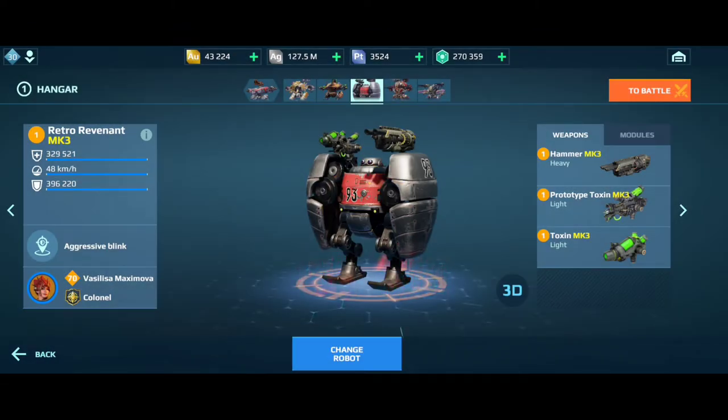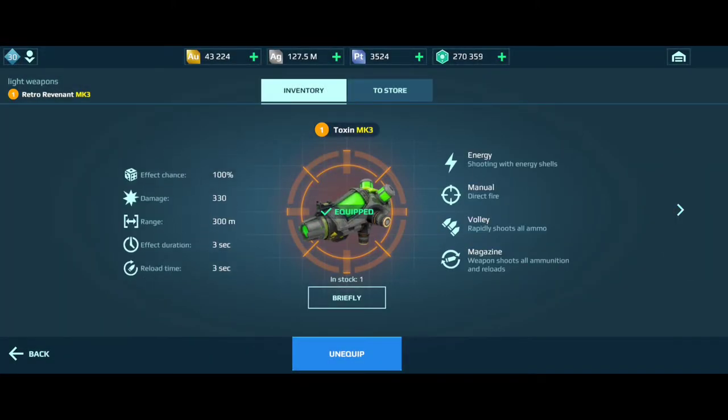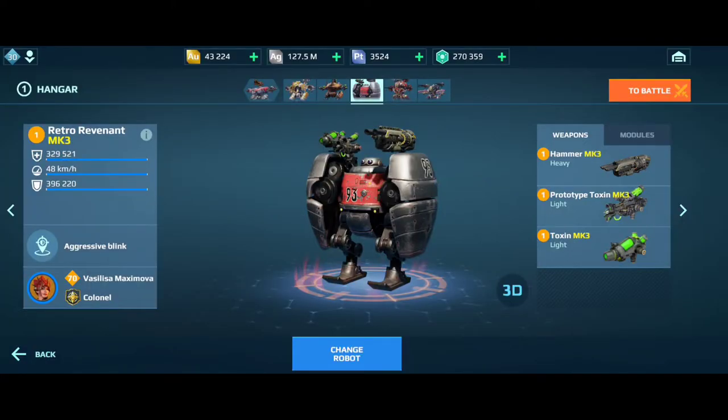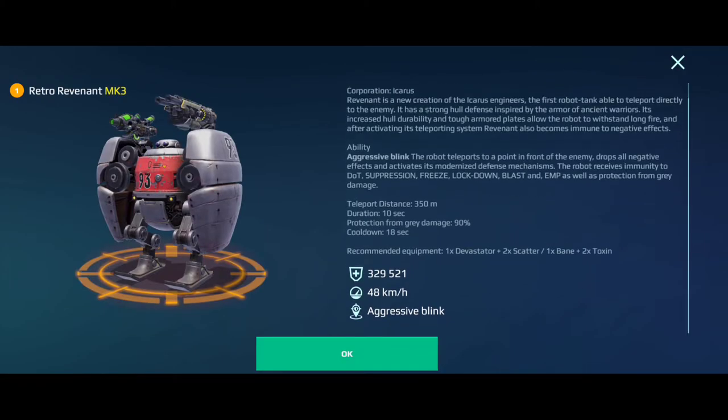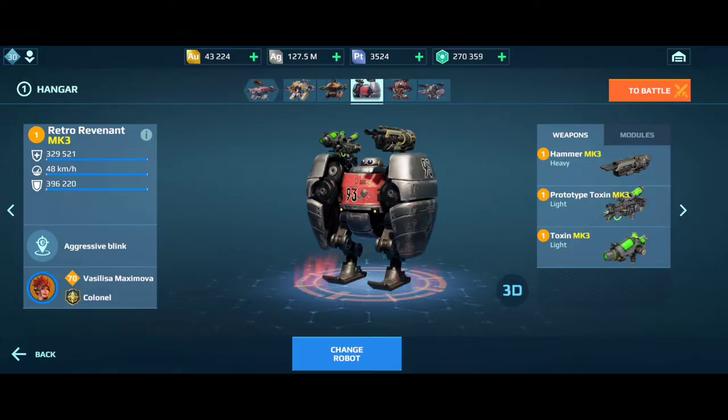Now let's look at the light weapons. I'm using Toxins because they have a 3 second reload time and they are very effective — they have corrosion and they always fire. Even if your heavy weapons are reloading, Toxins will always reload. If you go to the description, you can see it says you can use 1 Bane and 2 Toxins in the recommended equipment. These Toxins are really great with Revenant because you're teleporting in front of the enemy, so you have to always fire otherwise you will die. You should choose weapons that reload fast.